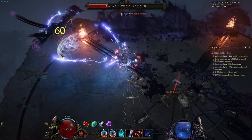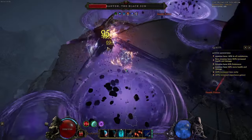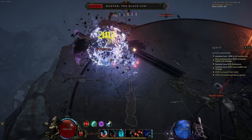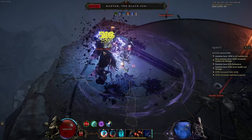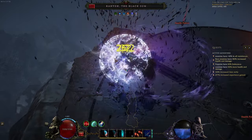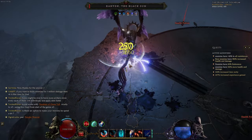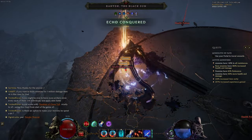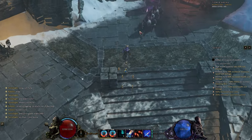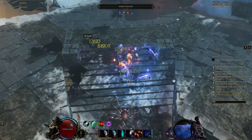We are playing Fragment of the Enigma Mana Strike Spellblade. If you haven't already, I'd heavily suggest leaving a like and subscribing to the channel — that's the best way of supporting me. You can also check me out on Twitch, give me a follow, ask questions or give build suggestions. I always take suggestions and I'll probably read them, though 1.0 is going to be a very busy time for me. Now let's talk about the build.